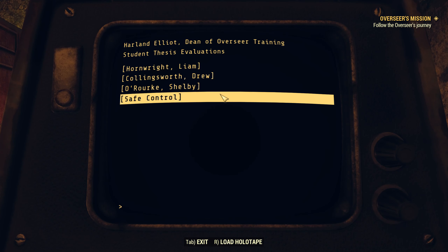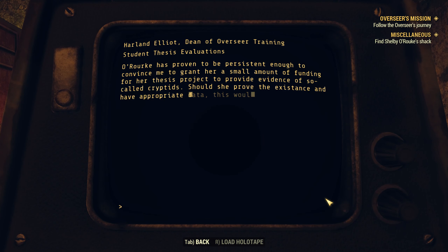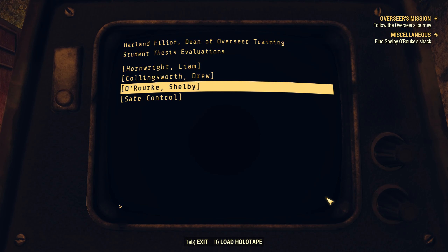Drew Collingsworth: 'Collingsworth's proposed experiment has evolved beyond my wildest expectations. His initial proposal mirrored other successful food replacement schemes. I pushed him towards a more interesting experiment that should test the general willpower of individuals and how they react to deaths caused by food supply. I tasted his paste — suitably horrible — so we're going to mass produce them and have an arterial plaquing agent that should cause rapid circulatory system decline. I expect a full-blown revolt within two weeks, and we should be able to end the experiment within the middle of week three.' Shelby O'Rourke: 'O'Rourke has proven persistent enough to convince me to grant her a small amount of funding for her thesis project to provide evidence of so-called cryptids. Should she prove the existence and have appropriate data, this would be a major breakthrough that Vault-Tec can surely benefit from.' That gives us a miscellaneous quest to find Shelby O'Rourke's shack.